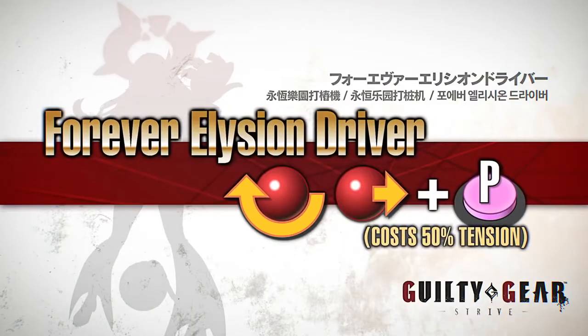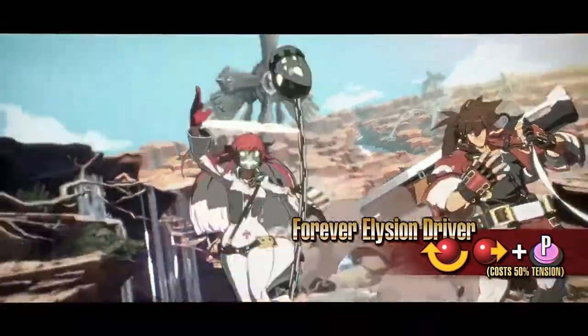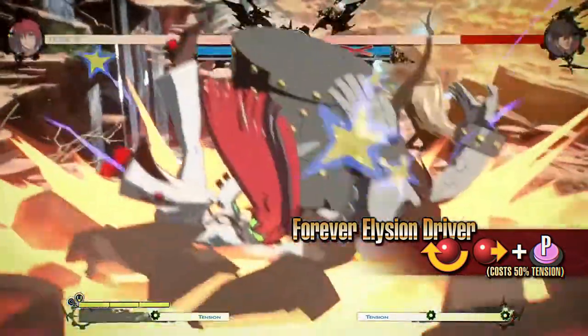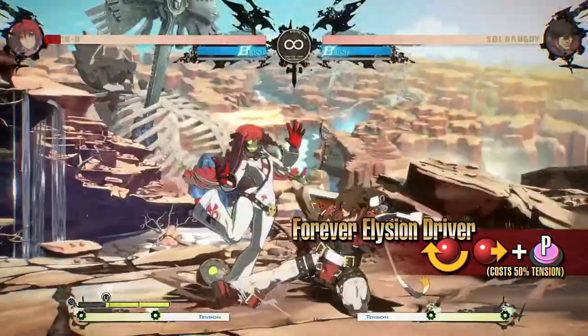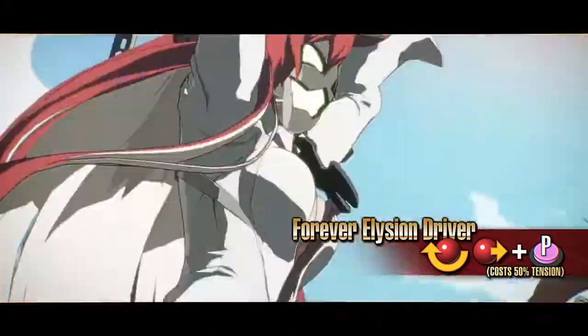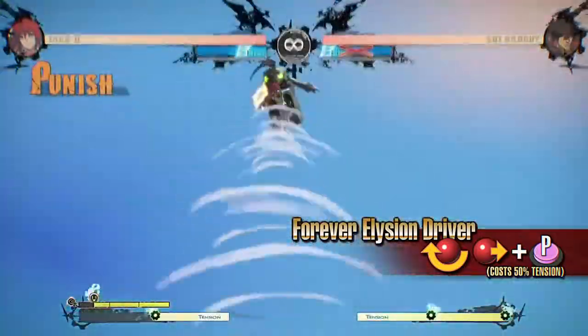Forever Elysion Driver: an extremely damaging throw. This move can be used in combos or to interrupt your opponent's offense due to the invincibility on startup. Be careful with this move as it whiffs unless you are extremely close to the opponent.